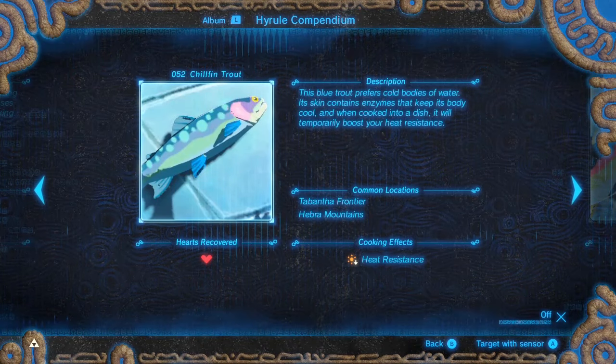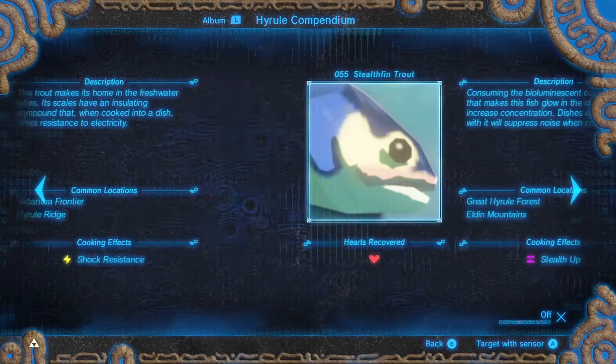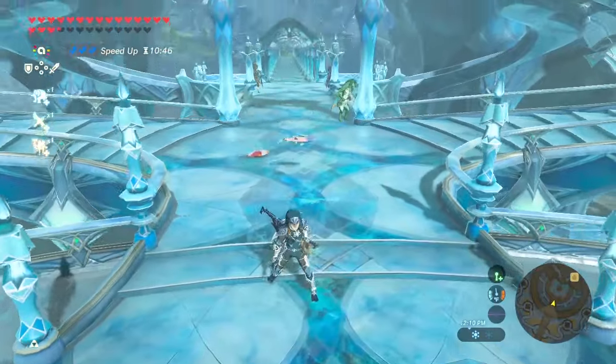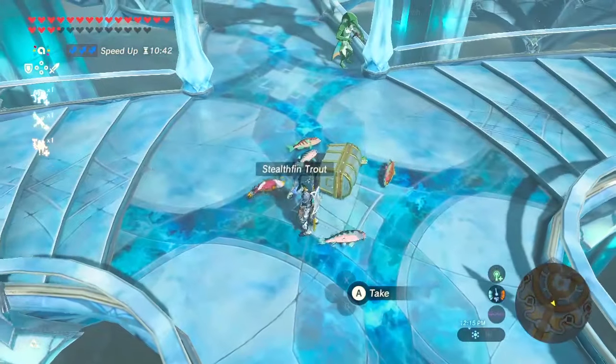The 4 types of Trout are Chillfin, Sizzlefin, Voltfin, and Stealthfin Trout. As a side note, you can get all 4 Trouts from drops from Toon Link's Amiibo, the Archer Link Amiibo, and the Mipha Amiibo.